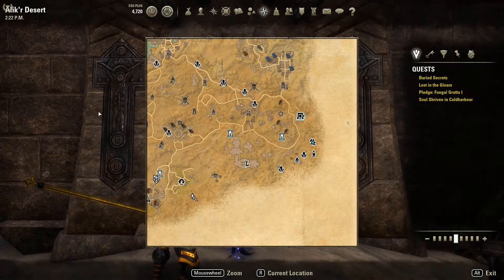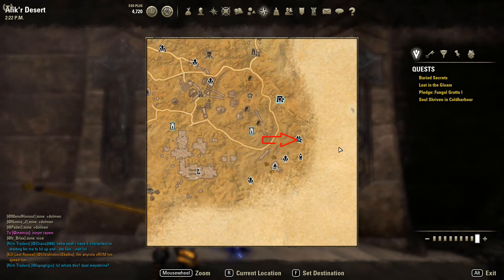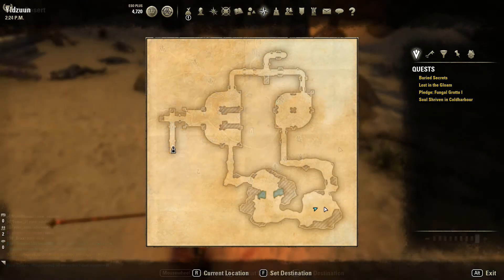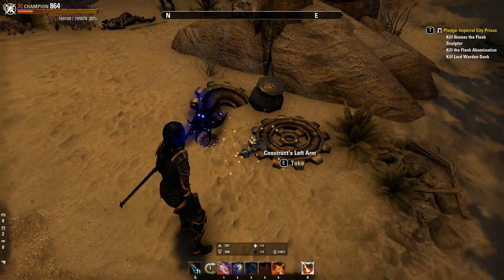Ostatnia część, której potrzebujemy, znajduje się w Ilztmun. Skierujcie się w miejsce zaznaczone na mapie i odnajdziecie Left Arm.